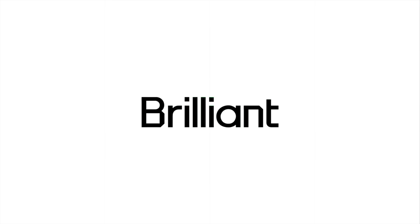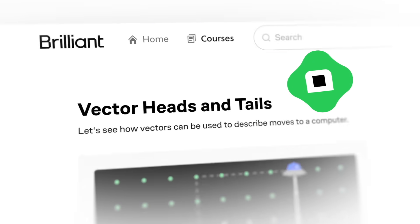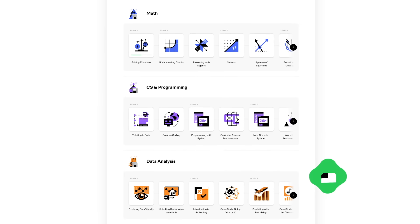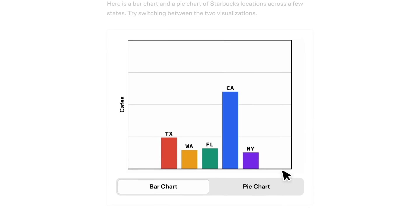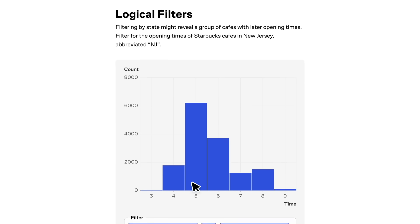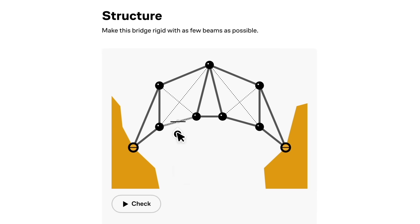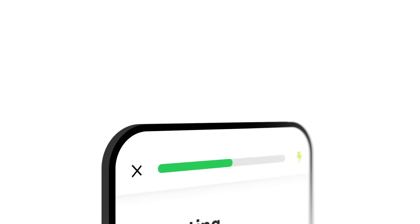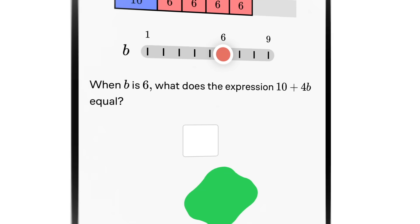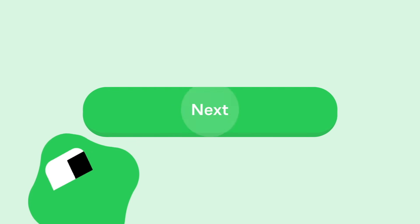And if you're interested in making games yourself, you should check out today's sponsor, Brilliant. Brilliant is where you learn by doing, with thousands of interactive lessons in math, data analysis, programming, and AI. One thing I really like about it is Brilliant helps you build critical thinking skills through problem solving, not memorization. So while you're building real knowledge on specific topics, you're also becoming a better thinker. Brilliant makes it easy to learn anywhere right on your phone, with fun lessons you can do whenever you have the time.